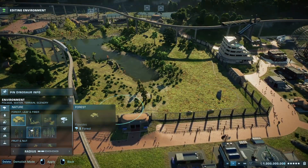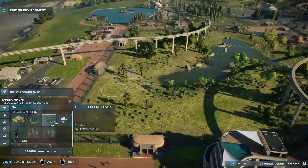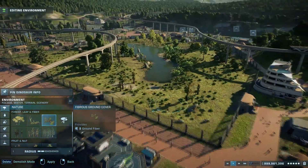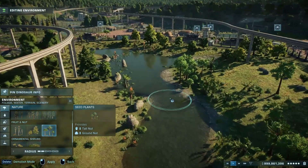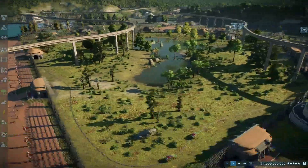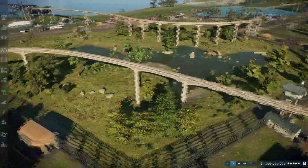Since there's going to be plenty of sauropods in this enclosure, try to put as much foliage as you can. The sauropods in this game really like the foliage, so go ahead and go a little bit crazy on it. Just make sure you have a good combination between the two — your seed plants and cycads near bodies of water, while your big conifers and woodland trees are more on the outside of the lake.